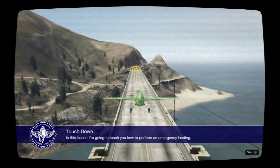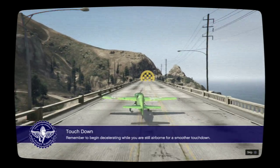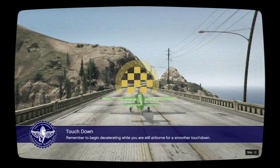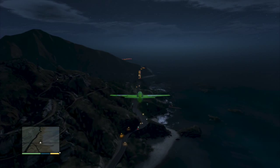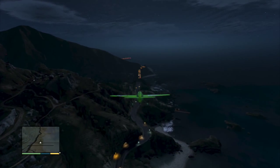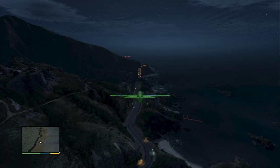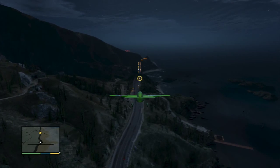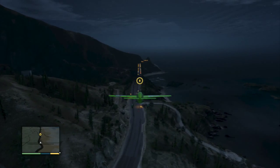I'm going to teach you how to perform an emergency landing. Remember to begin decelerating while you are still airborne for a smoother touchdown. Then, once you're on the ground... Okay, do you see your checkpoint marked on the radar? You're going to practice an emergency landing on that bridge straight ahead.